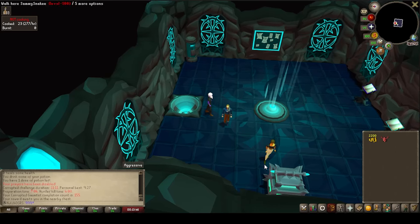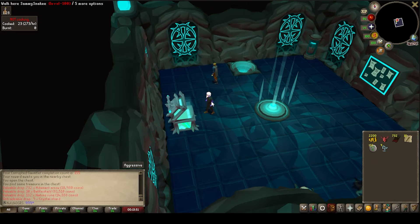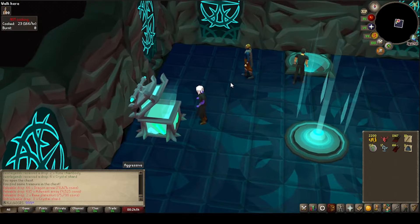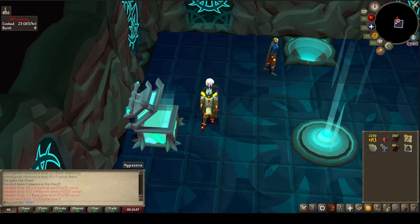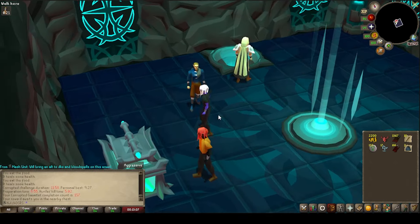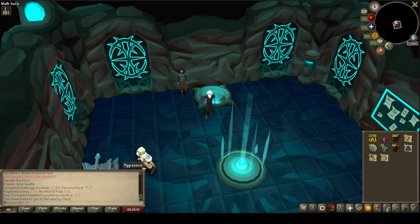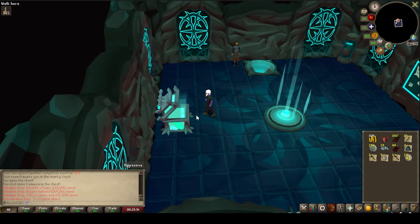We've decided to go and do a quick Corrupted Gauntlet, getting ourselves some Addy Arrows, Battle Staffs and Nature Runes. Another one down and we're going to be getting ourselves some Dragon Arrows and Rune Plate Skirt - nothing too crazy again. Also been doing some Corrupted Gauntlets - they do pay out quite nicely, you get some Rune Halberds and stuff like that which is really nice for getting some GP for the account. We're on 160 kill count after the end of all this.